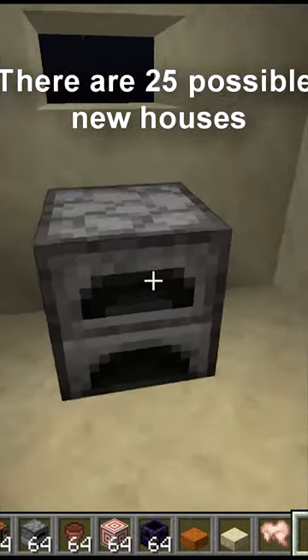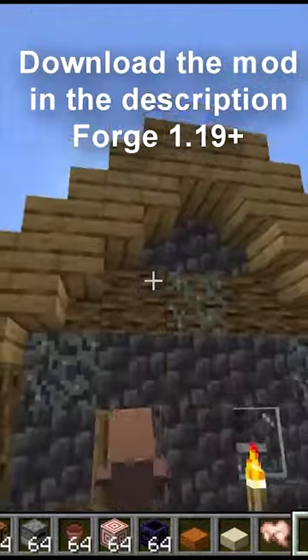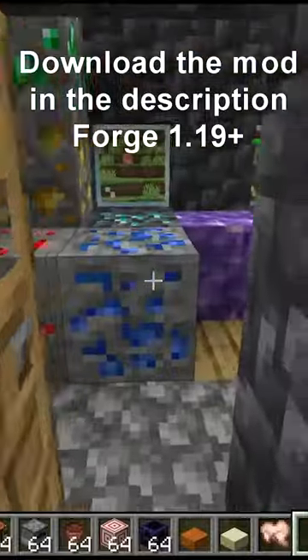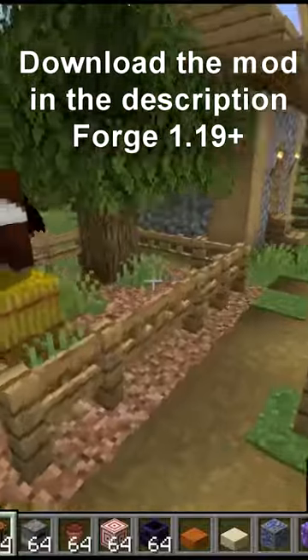The miner house has a pile of ores right here with a furnace inside. Here is the miner house for this village — it is made out of deepslate, and if you go inside there are some ores.